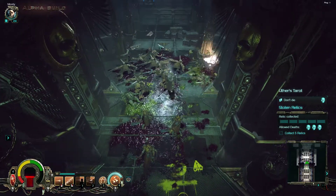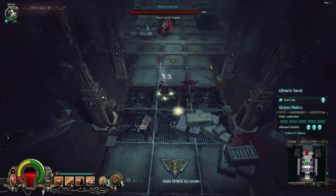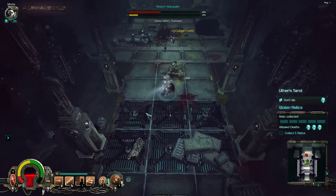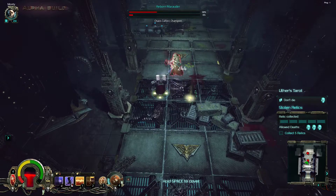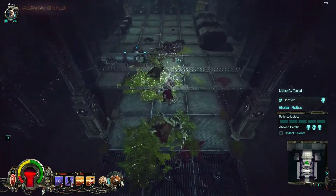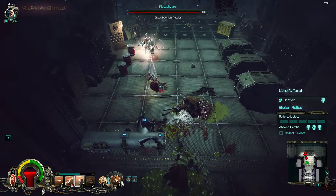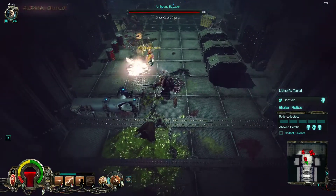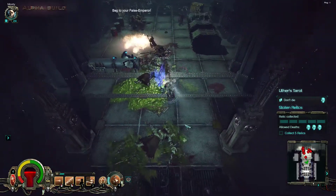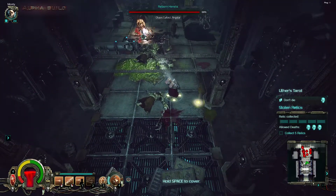Here we go. I thought there were two Reborn Marauders — yes there were, but I didn't hit them very well. This one goes down. I don't particularly think the loadout with the two guns is the best overall, but against elites or champions they are amazingly great, because the Grav pistol does amazing damage and the Inferno pistol is great against armored types as well. It's pretty cool.